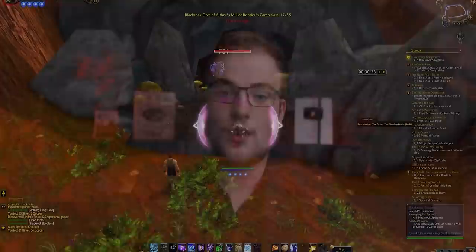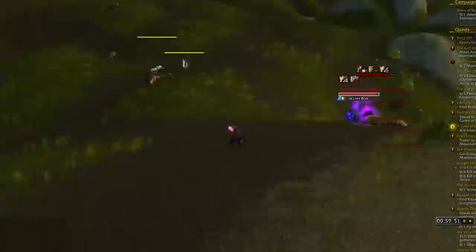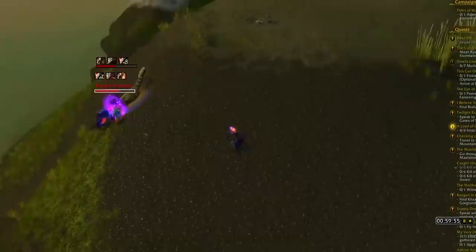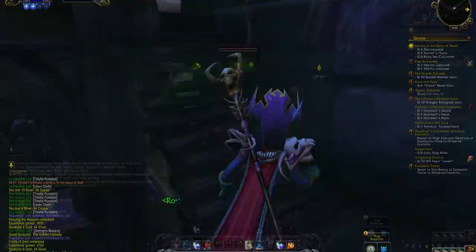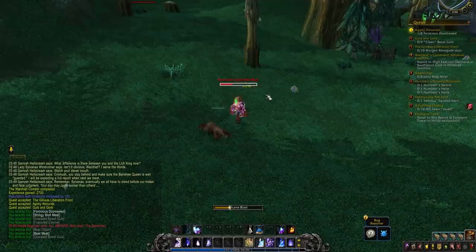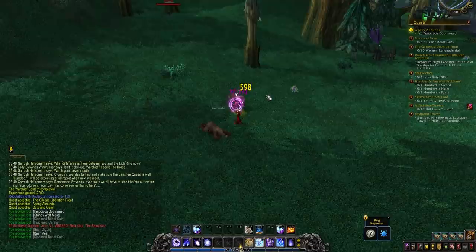For Alliance, Redridge and Loch Modan are standout Cataclysm zones — Loch Modan is especially fast; I leveled from 45 to 50 there at breakneck pace. For Horde, Tirisfal Glades down to Silverpine Forest and Hillsbrad Foothills are really great, especially Silverpine, which has high quest density and a quest line that basically follows you down the zone. Other zones like Westfall or Elwynn Forest are a little less efficient.